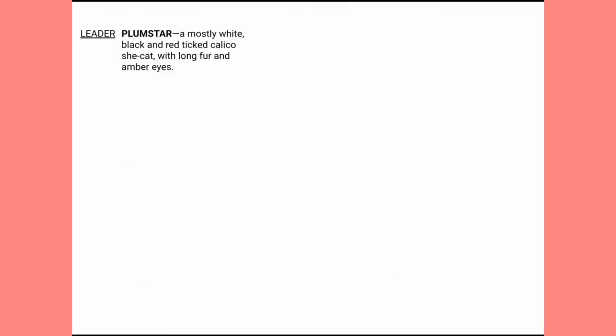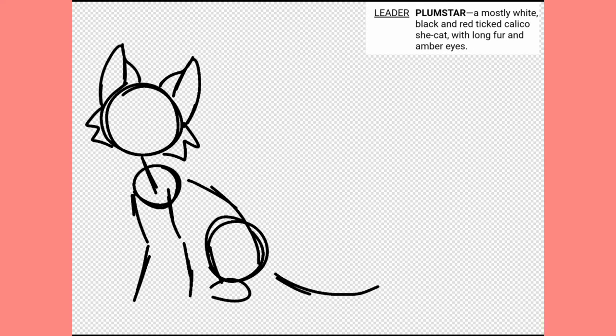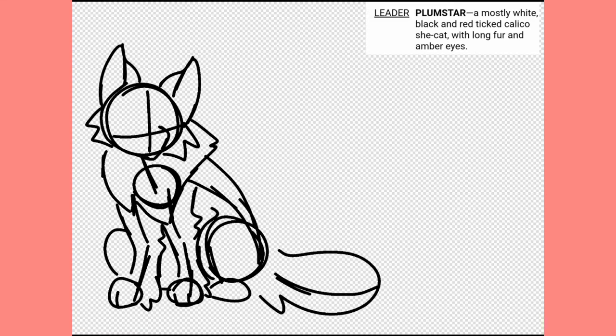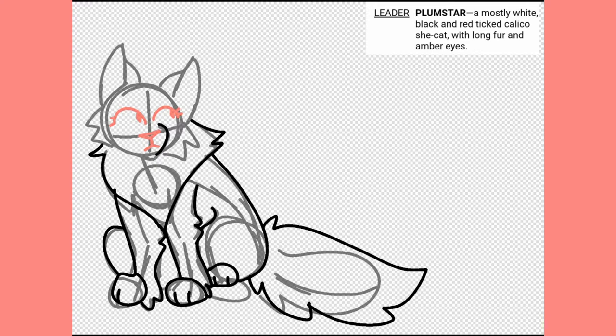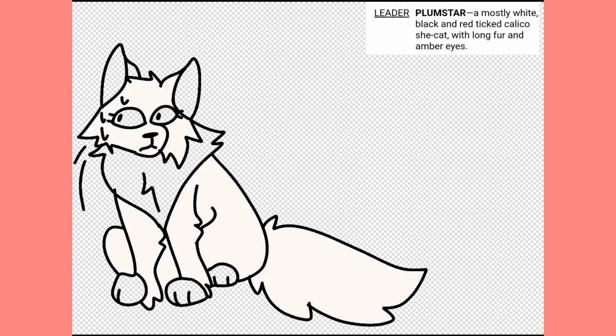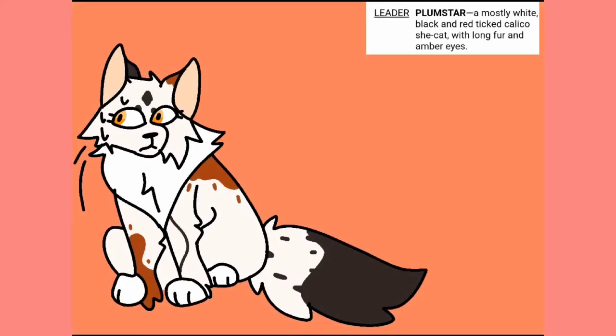The first cat of Spruce Clan is Plumstar, previously known as Plumtail. She's young for a leader and is anxious about being able to perform well due to this. She was selected to be deputy not long after her warrior ceremony due to her knowledge, loyalty, and kindness. Cats from other clans, usually elders, see her as unfit to lead due to her kind nature and anxiousness. She sometimes wishes she wasn't so young. I tried to remain close to the description, but I have no idea what a tick calico is and Google wasn't helping, lol.